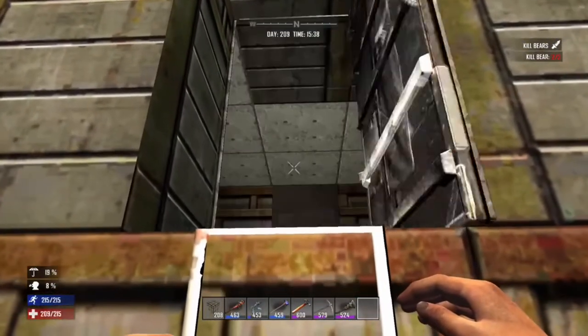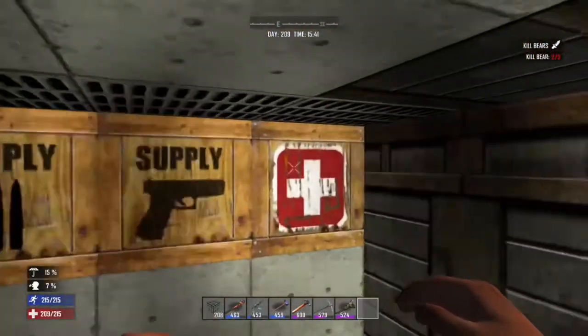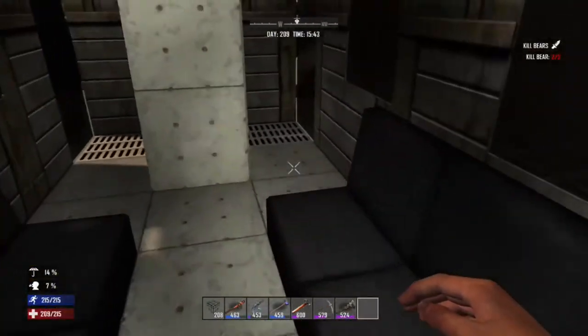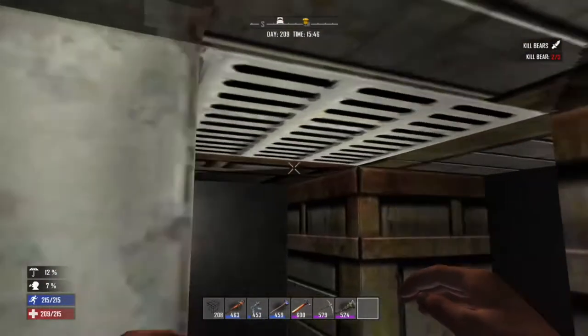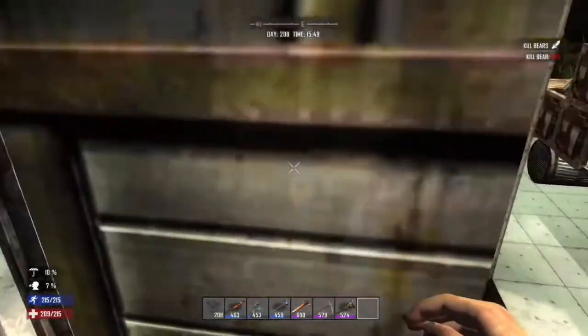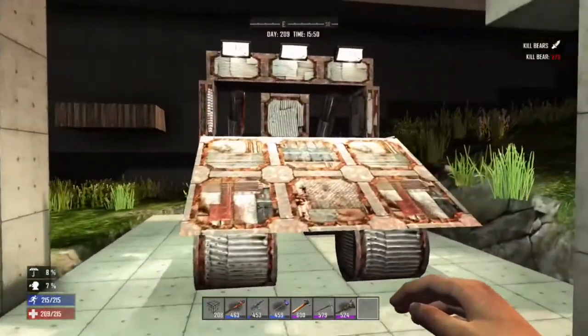Now just going up here into the helicopter. I find myself, as I'm doing this video, I can never get up the ladders — it never happens when I do it privately. Quite embarrassing really. So in the helicopter we've got the storage area, the seating area, and the cockpit. Not much really in there at the moment — I don't know what else I can put in.